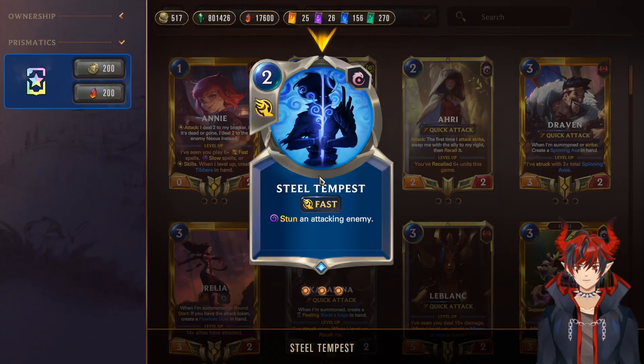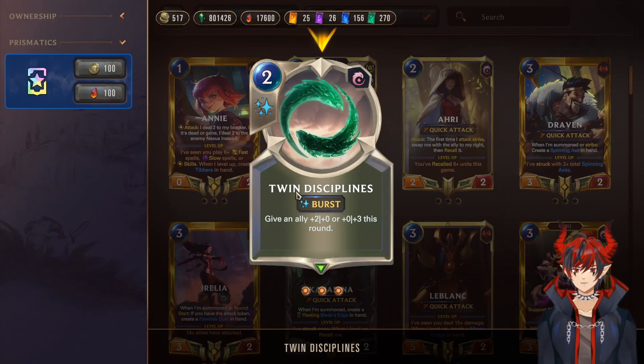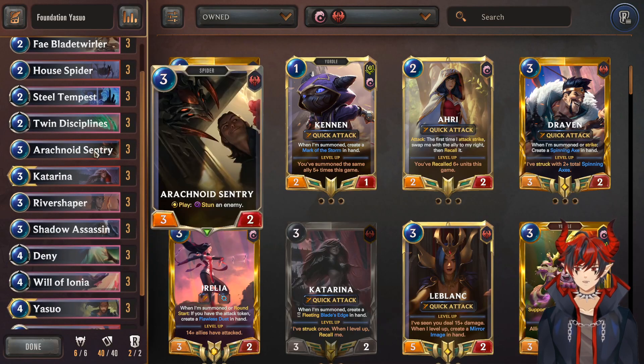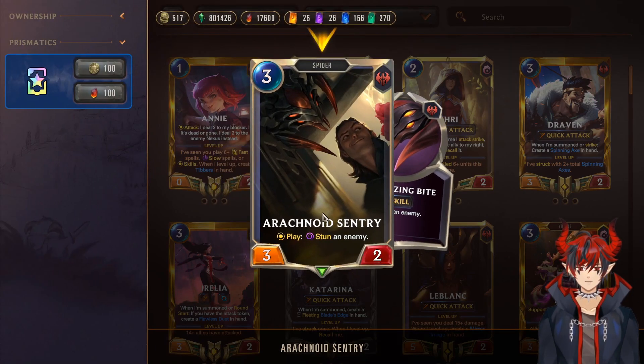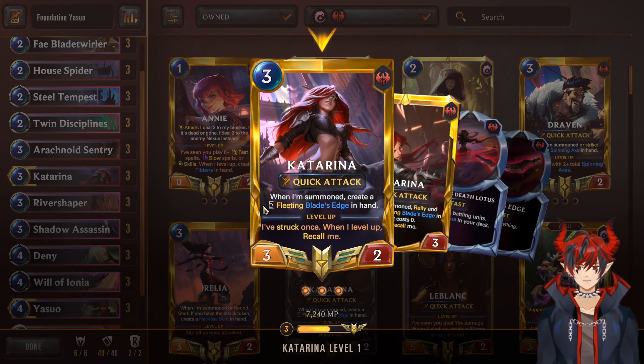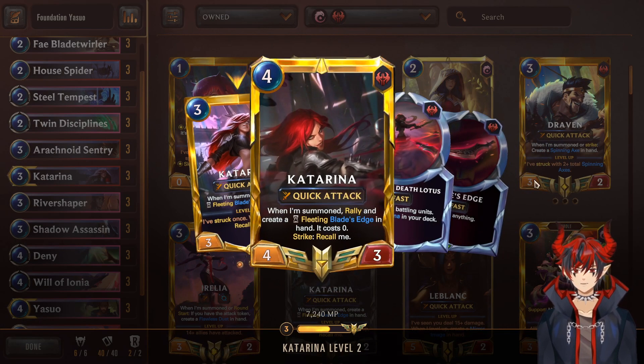We're going to be trying to stun enemies while they're attacking, deal extra damage to them, and just sit on Yasuo and hold control of the board. Twin Disciplines again — a really strong Ionia combat trick, very flexible. Then Arachnoid Sentry, which is a play-stun. Obviously really good when we're trying to stun. Then Katarina — she recalls herself on strike, which is a +1 level-up point for Yasuo. We can use her as pressure here and there. Pretty good synergy.